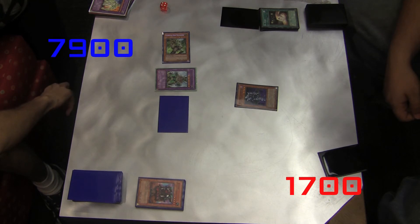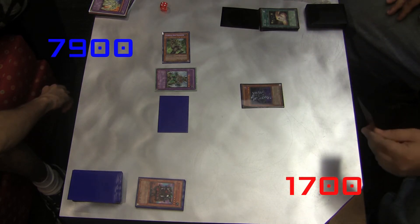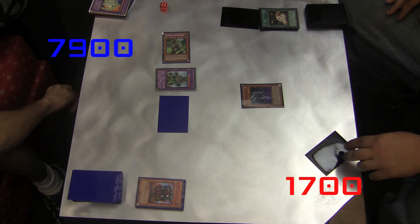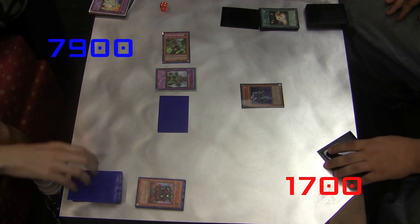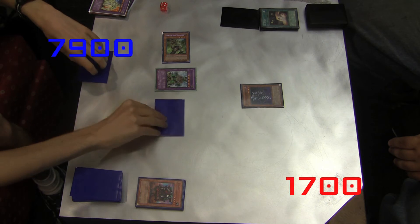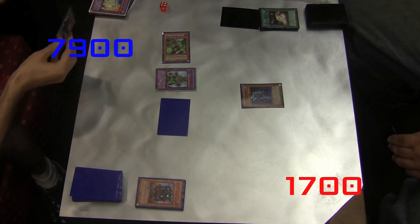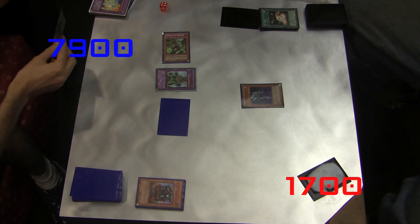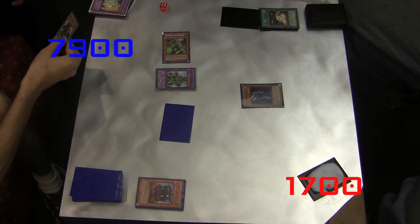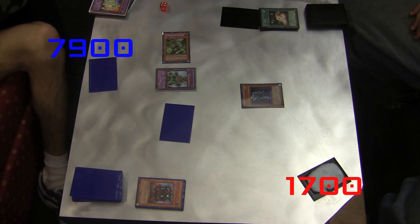A lot of the Elemental Hero Neospatian monsters are extremely powerful, which is why they have that effect where at the end phase they're sent back to the extra deck — unless you have Instant Neospatian or a Neospatian on the field, in which case they stay on the field a little while longer and get a bonus 500 attack. Can't beat that. But today, we can work on Neospatians later — for right now, we're just focusing on our Elemental Hero buddies.